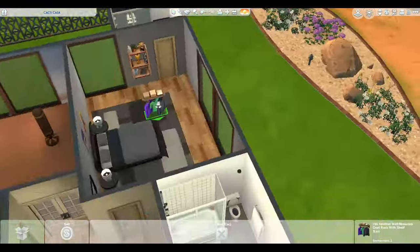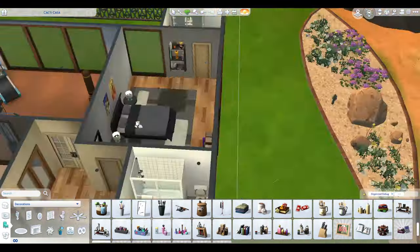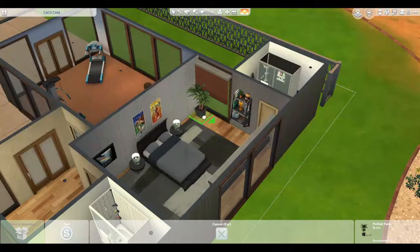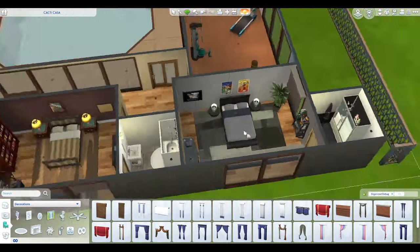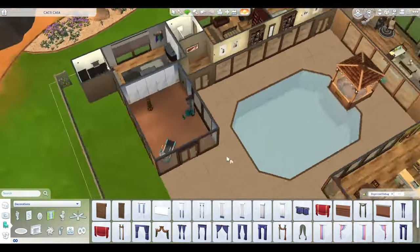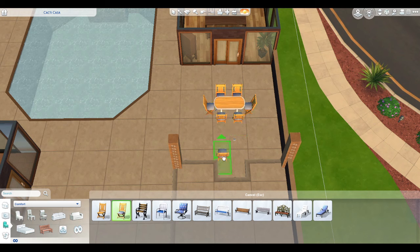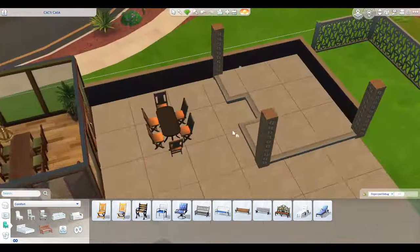Of course I had to put sports posters up there and just create that vibe. We're going to say he has a plant — maybe he waters it, maybe he likes plants, maybe he doesn't. We'll eventually find out when you play.